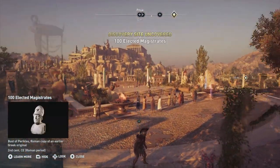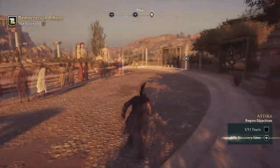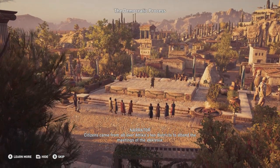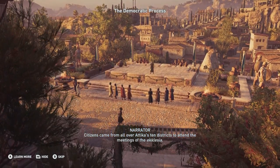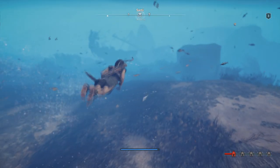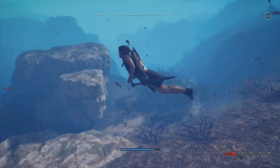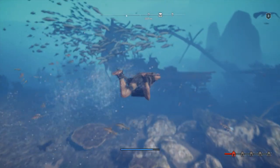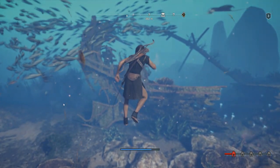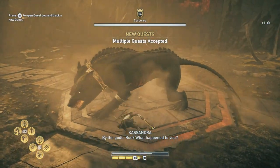Another thing Ubisoft deserves credit for is the Discovery Tour — it's like an educational tool that comes with the game. At the moment they're actually letting you download it for free on Uplay. It strips out all the combat so you can just walk around the world, and it has guided tours talking about ancient Greece, its rules, and what happened. It's absolutely amazing — the sheer amount of content they've got in there. It's good to play after you've finished the game, because you can understand a lot of what was happening that you just ran past at full gallop on the horse. When you watch the tour and think, 'Oh my god, I didn't realise that was actually going on' — it's outstanding, the amount of effort they've put into this game.